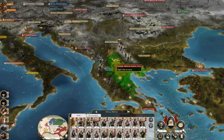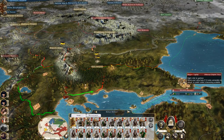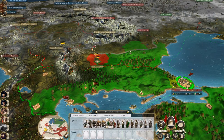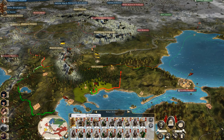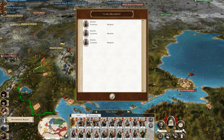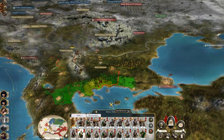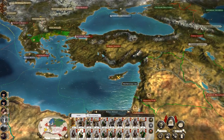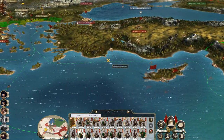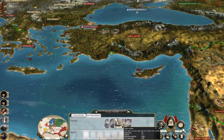We redeployed an army from Tbilisi over to the east. We probably want to move these guys close to Istanbul. Let's stop recruiting here so we can get a bit more balance on what we want to build this army into. We've got this already and that's good. We're probably going to lose these feline, or at least they're going to be moved to another theater. We're also upgrading our navy — we've not done much naval upgrading.